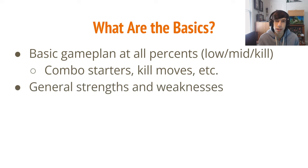Also important are the general strengths and weaknesses of the character. Are they really good up close or from a distance? Do they get gimped easily — maybe you can focus on getting them off stage more. Maybe they don't have good landing options and their air speed is bad, so you should focus on juggling them. Knowing what they're good and bad at helps you exploit their weaknesses and avoid getting hit by their strong points.